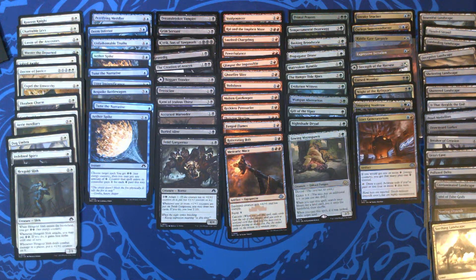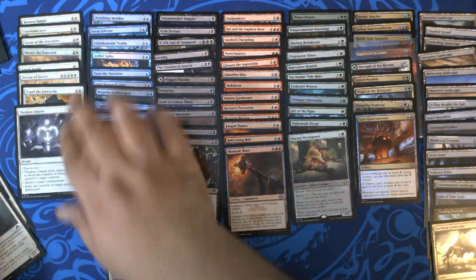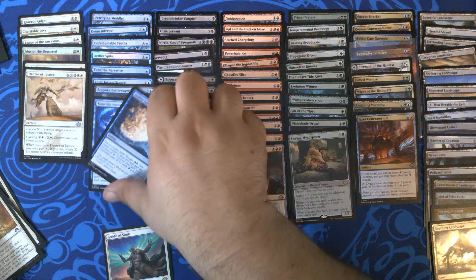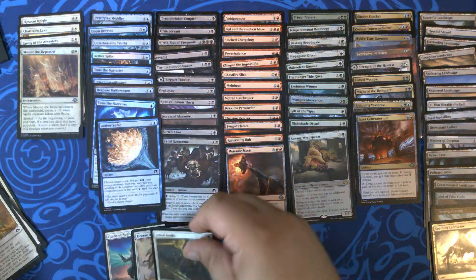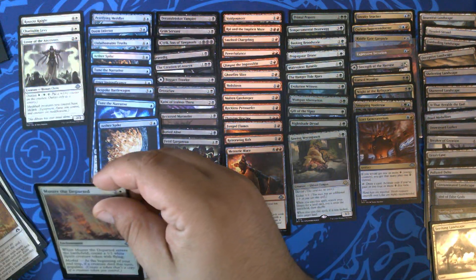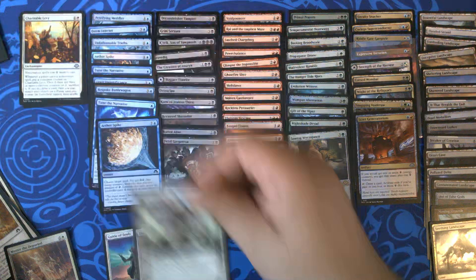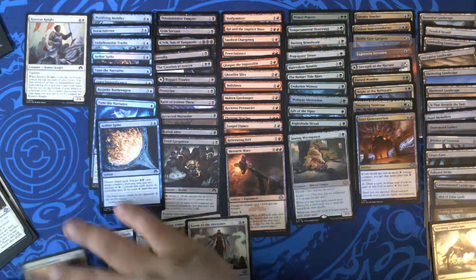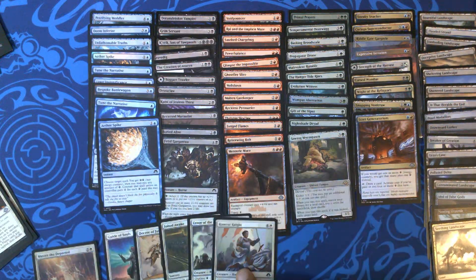Yeah, let's build something dumb. Guide of Souls — definitely playing that, because we got the thing to go with it. Thraben, maybe. Expel. We're going to try and avoid double-costed things, but Decree of Justice — maybe a Jilted Awake. Muster the Departed as a maybe. Envoy of the Ancestors seems really good. Rose Cotton Knight can help us dig — it looks for an enchantment. Nice.